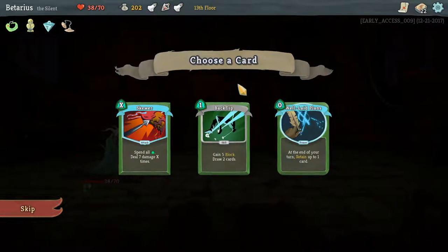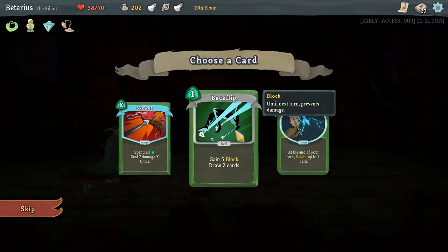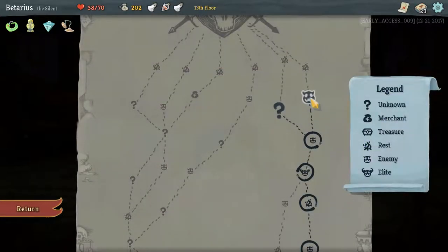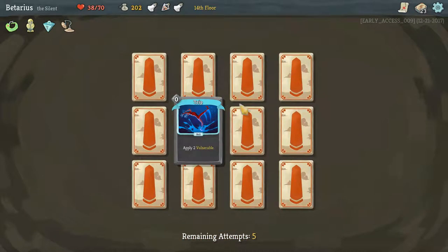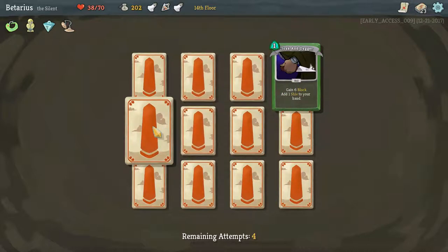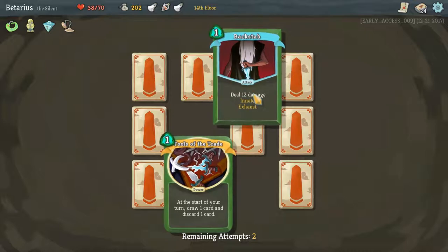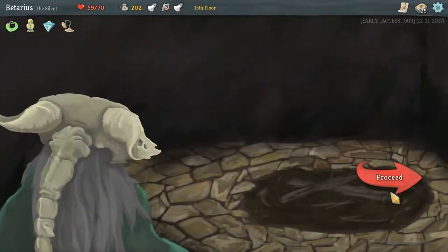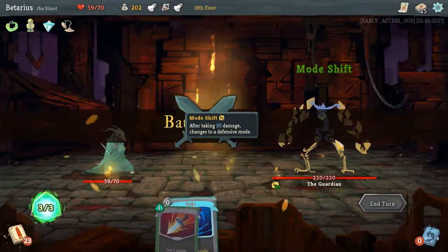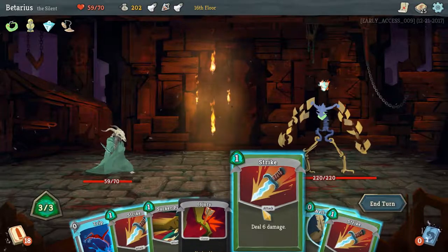Another regen potion. Skewer spends all energy — that can deal up to 21 damage currently, not half bad. A Backflip option. I do like Well-Laid Plans — I like retaining my cards. I'll do a question mark. A Gremlin is madly shuffling — match 12 cards in 5 tries. Cloak and Dagger, Trip, Decay matched up. I got that at the start of your turn. Backstab. Deflect, deflect. Campfire — I am going to take a rest. I'm a little nervous about this boss but slightly less nervous because this guy isn't very good. I'll activate Well-Laid Plans.